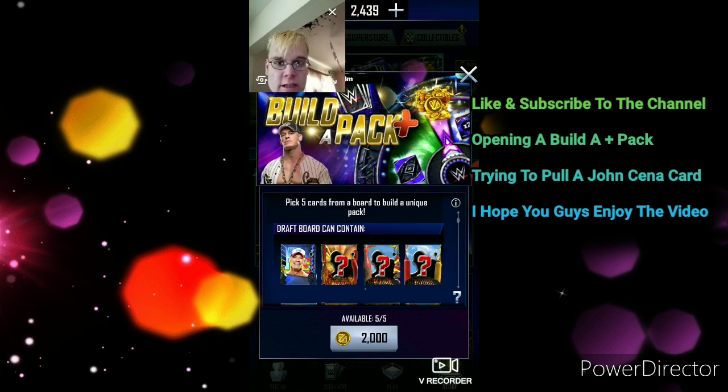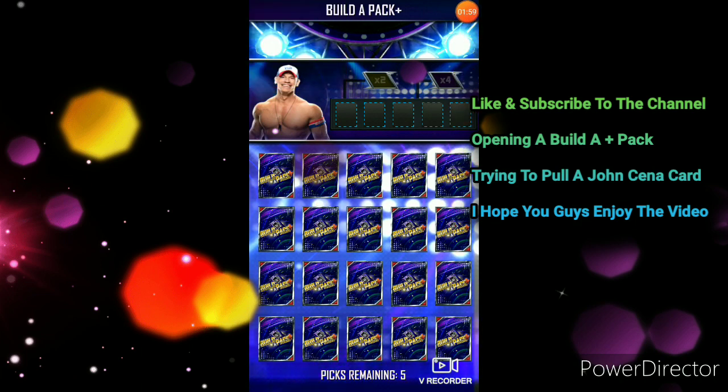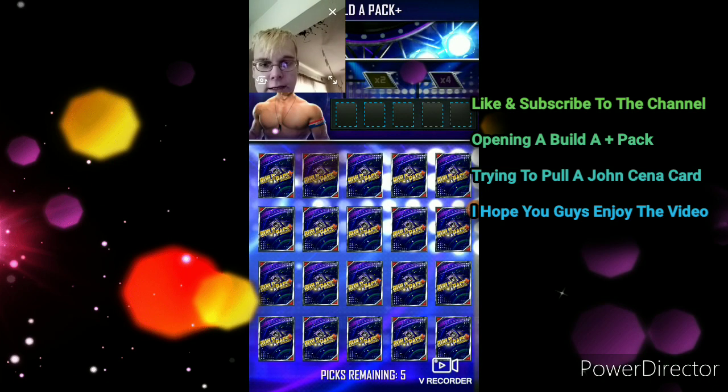2,000 credits. As I said guys, if we get an X it takes up a spot. All right, actually hang on — let me take a screenshot real quick. Sorry about that guys. Which one should we do? Let's do... if we can pull the John Cena that would be awesome. I know this is probably a dumb idea, but if we can get that spinner card by luck, that would be awesome.